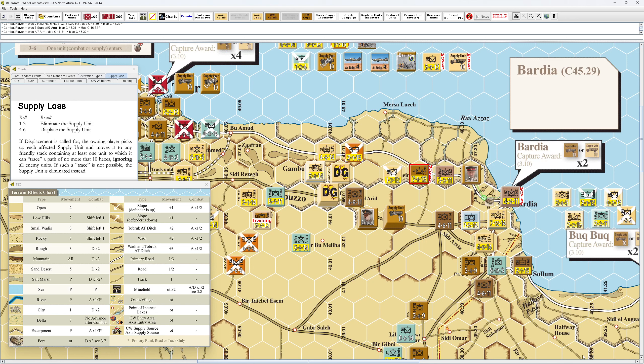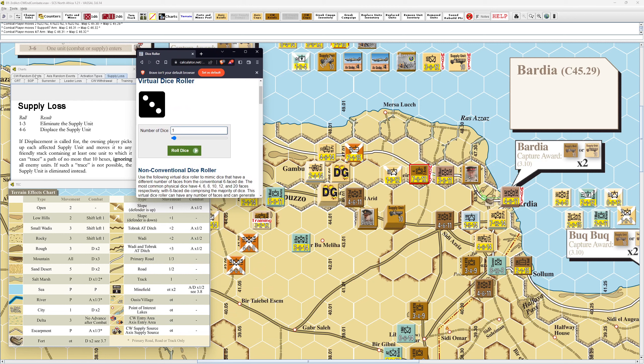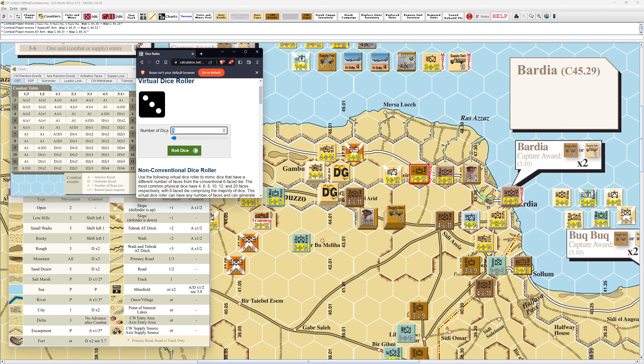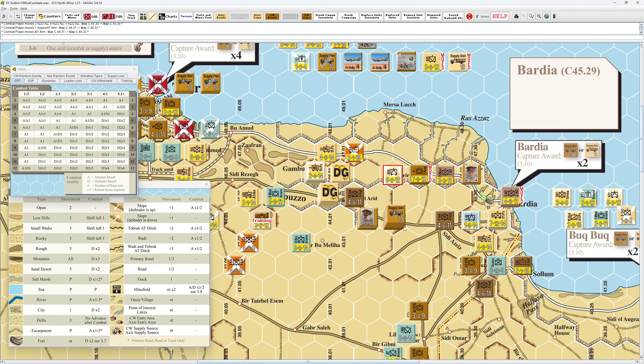Hopefully we got that low roll out of our system. We have a 4 to 1 for this overrun. Let's pull up the CRT — 4 to 1, 2 dice. A 6 — that's good enough: D1, R2, and they can advance all the way if they want. This guy has a problem — he takes his D1, but all retreat paths are ZOC, so he takes another step loss and is effectively gone. Then these two units, with the R2, can advance all the way up, which is what we want to do to block these guys off.